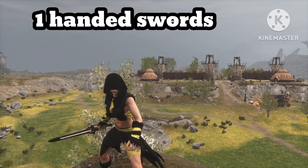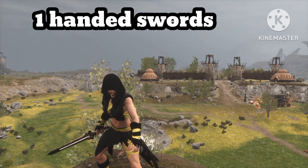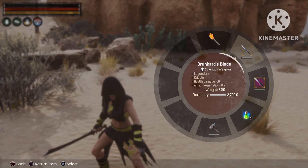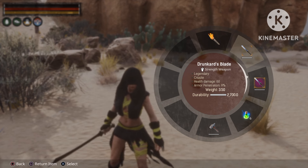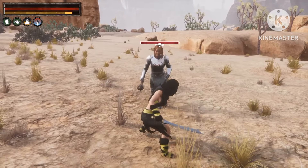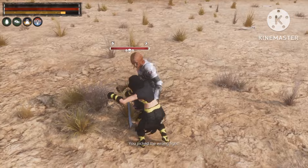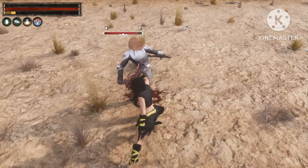Moving on to our next weapon class which is the one-handed swords. We're going to start off with the Drunkard's Blade — 60 damage and 9% armor penetration. After master weapon thralling it's 65 damage and 21% armor penetration. For a quick demonstration against the Arena Champion — not bad at all for a one-handed sword.